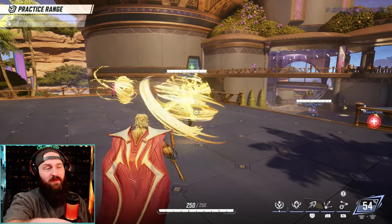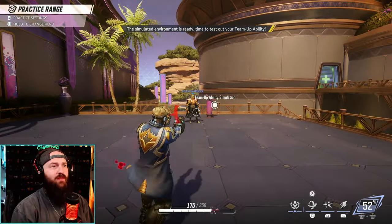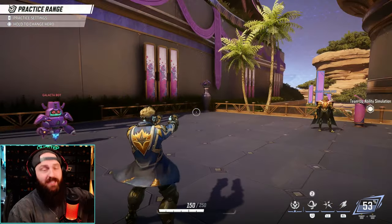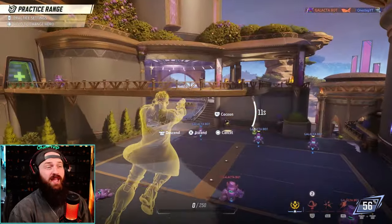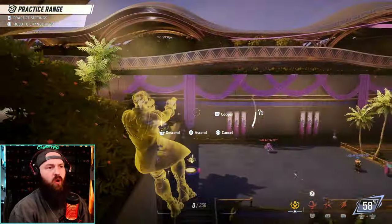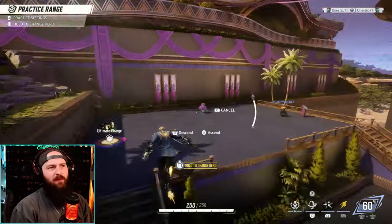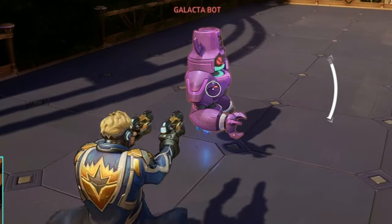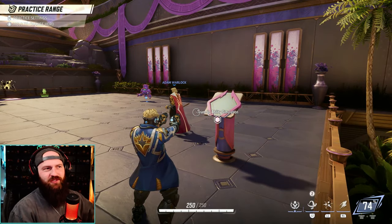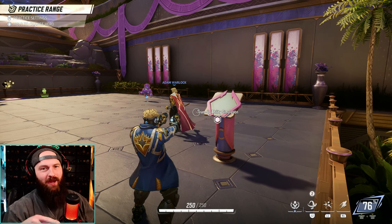They can cocoon themselves and revive themselves because of Adam Warlock being on the team. From Star-Lord's point of view, when we have Adam Warlock on our team and we die, we can fly away, ascend, get to a really good spot — whether it be high in the air or behind a wall. Then cocoon yourself, revive back to full health, and get right back in the fight. You basically get two lives, and that's almost too good to pass up. If you're playing Star-Lord, you want your friends to be playing Adam.